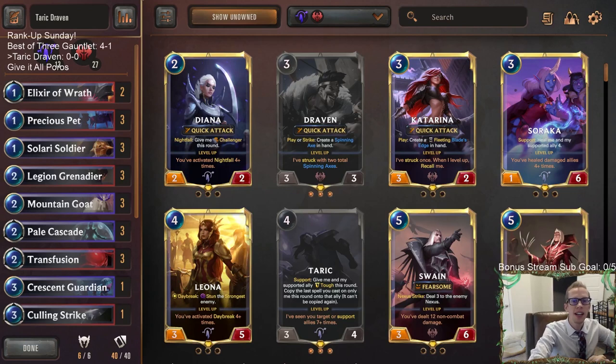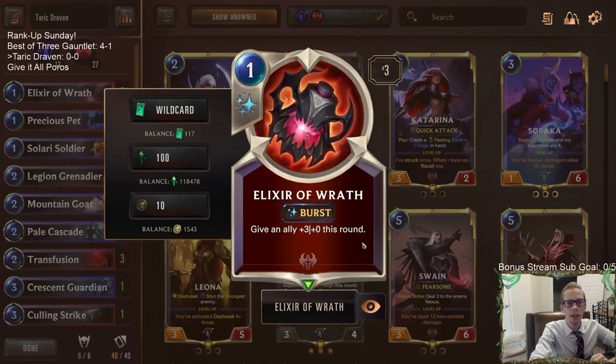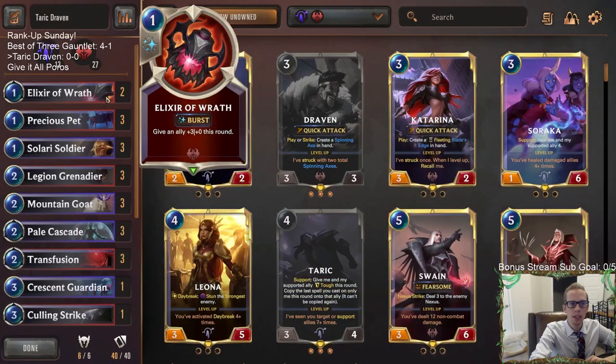Welcome everybody in Twitch chat and on YouTube for some Taric Draven for Rank Up Sunday. We just got our Prime Glory in the best-of-three gauntlet and this was one of the three decks we used. We're going to play a couple of different cards though to try out some new stuff. Instead of the two Guiding Touches we're going to try Elixir of Wrath — they're both cards you can copy over with Taric. This one is going to be a lot more aggressive, with Guiding Touch basically being a draw two. It'll also allow us to trade up sometimes and it'll be good with some Overwhelm units.